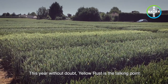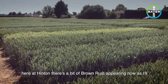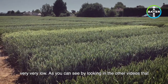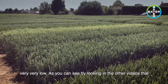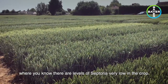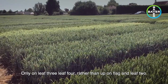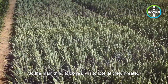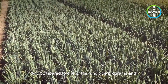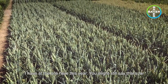Without doubt, yellow rust is the talking point here at Hinton. There's a bit of brown rust appearing now as I'll show you in Crusoe in a second, and septoria levels are generally very, very low — as you can see in the other videos I've taken in both the block of Barrel and Elation on the site, where levels of septoria are very low in the crop, only on leaf 3 and leaf 4 rather than up on flag and leaf 2. So the main thing to do really is to look at the untreated and compare to one of the fungicide programs.